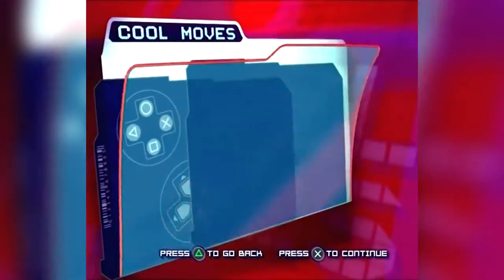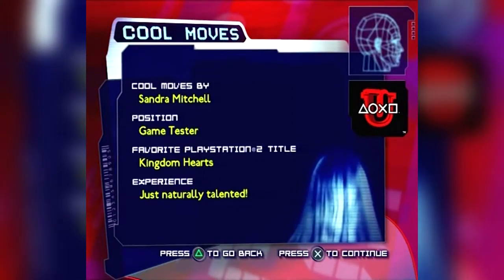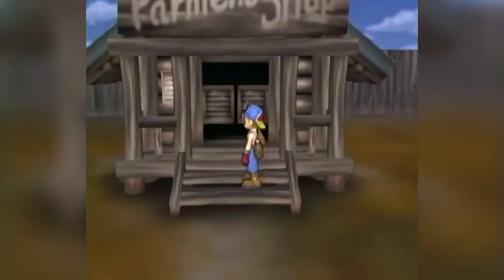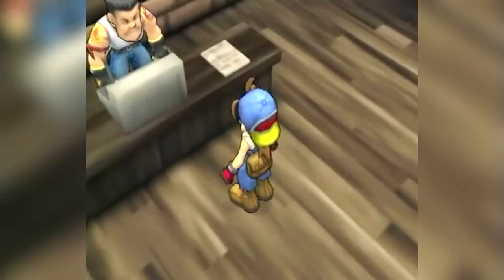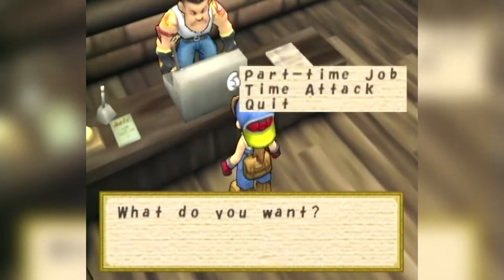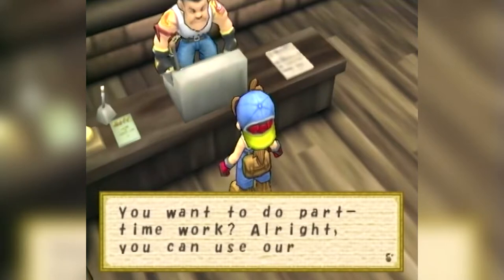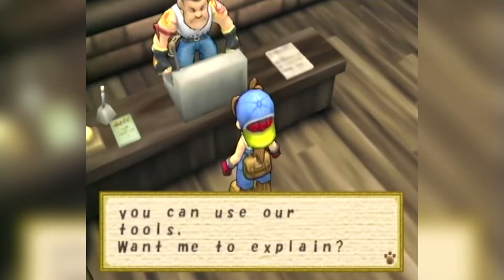Hi, my name is Sandra Mitchell. Today I'm going to show you a cool move for Harvest Moon: Save the Homeland — how to steal without being caught. What you need to do is go to the brownie farm, talk to Bob behind the counter and ask him for a part-time job. He'll give you some tools to use and you just go down to the field automatically.